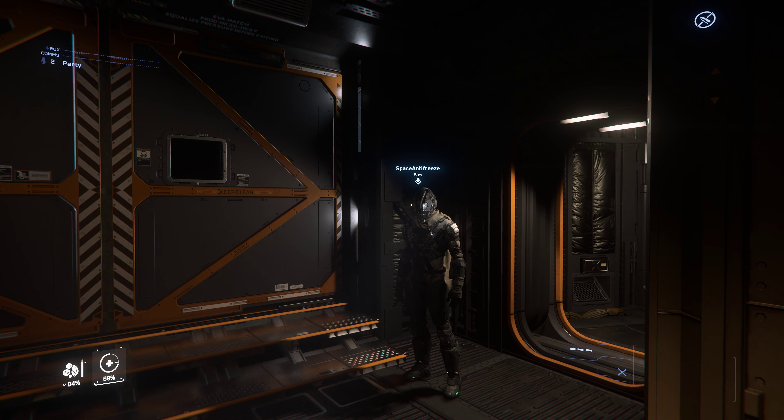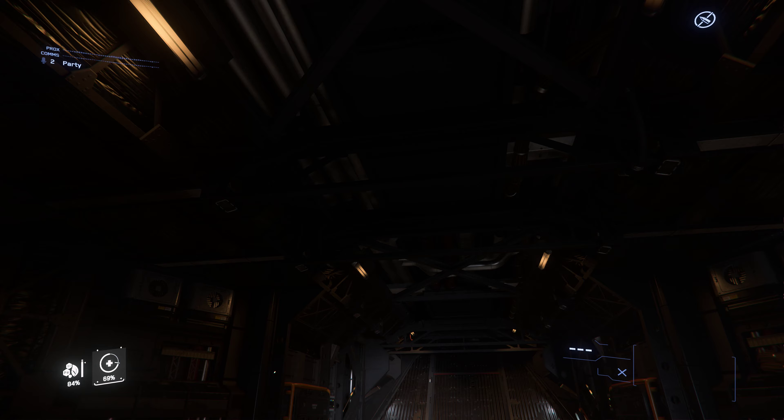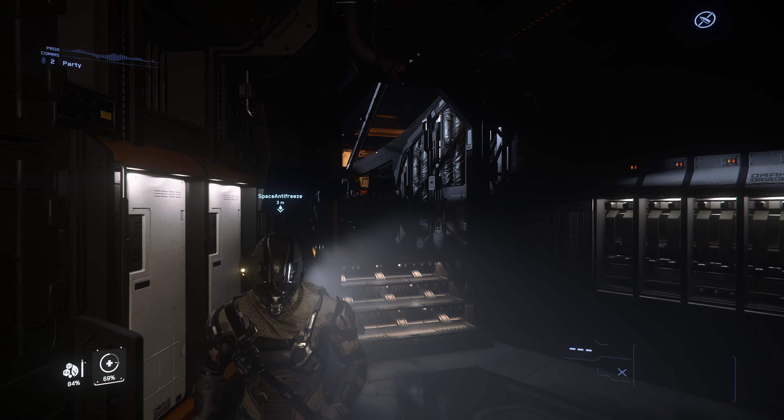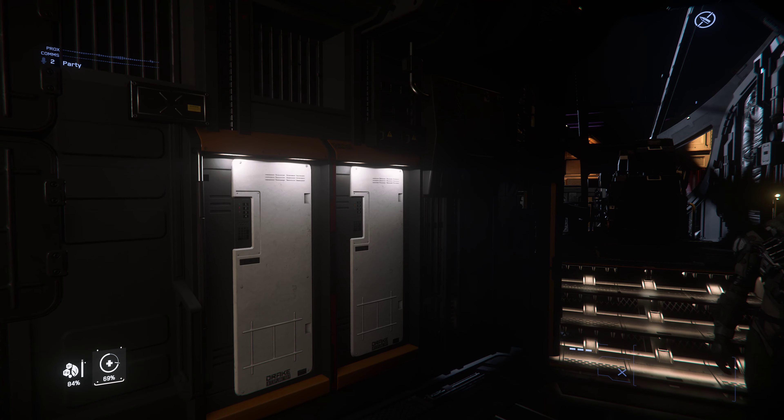This is just the cargo area — you can actually fit a mining vehicle in here. I actually don't know if there's a light switch. I just did the small light on. And this is the bed, and then there's the turret.